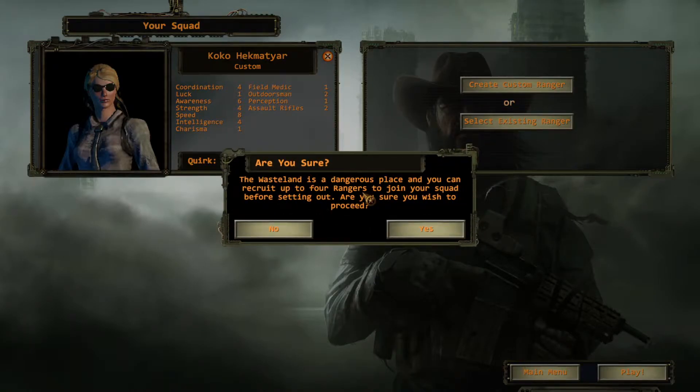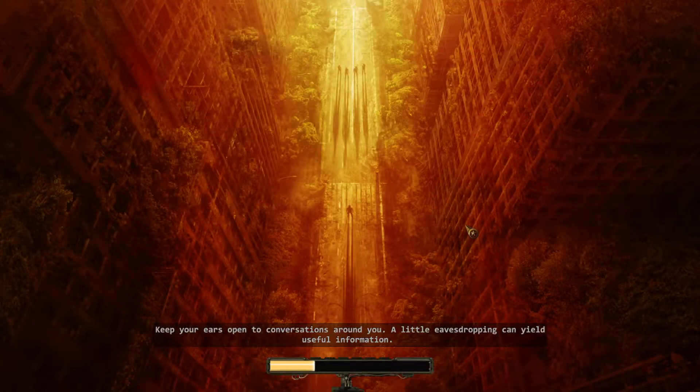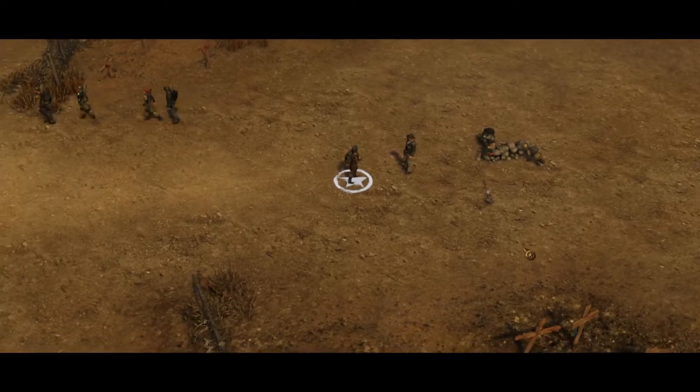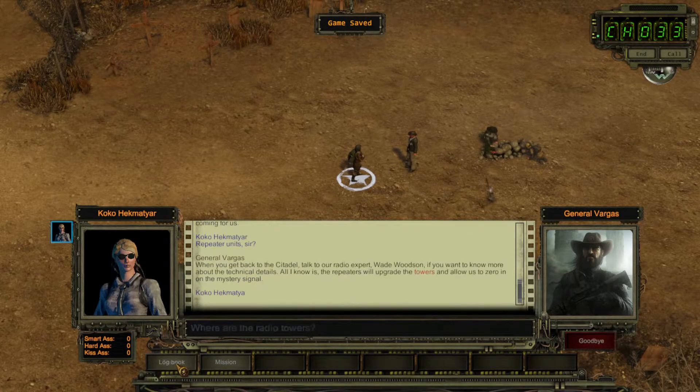Wasteland is a dangerous place and you can recruit up to four Rangers to join your squad. We are going to proceed on Supreme Jerk difficulty. This is not going to be an issue because we are not going to be entering any combat — so whether you start on the lowest difficulty or Supreme Jerk, it makes very little difference. We are going to skip the intro, right from the start we are going to meet General Farkas who will give us some background information.